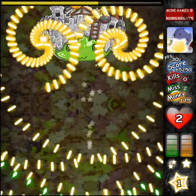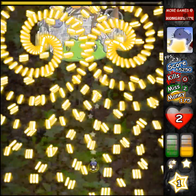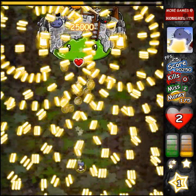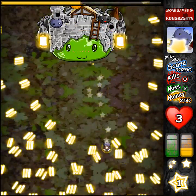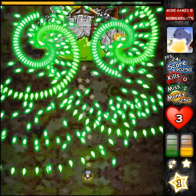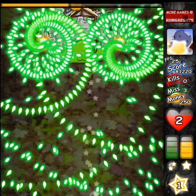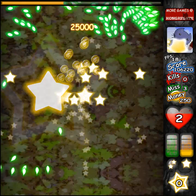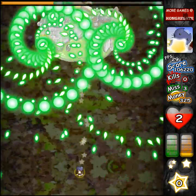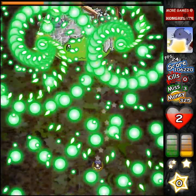I almost think the health bar for bosses would be better at the bottom, because generally speaking I'm always hiding at the bottom to dodge bullets. If the health bar was here I could see it — I'm definitely not going to be hiding up near the boss unless that's somehow helpful to me, which is rarely the case. It's also definitely very helpful to play this game as zoomed in as you can, because you want to be very sure of where bullets are and where your hitbox is.